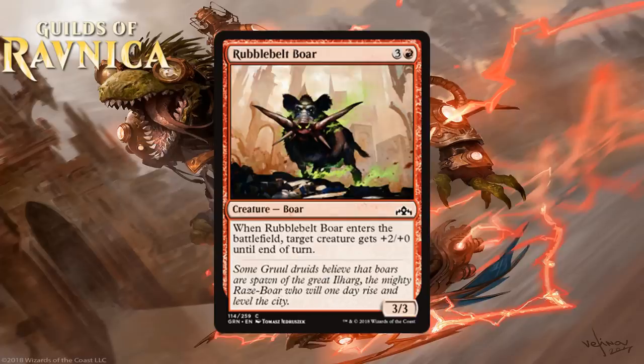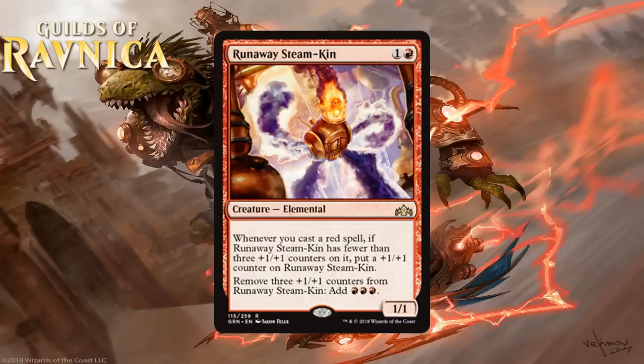Next we have Rubble Belt Boar, which for 3 generic and a red is a 3-3 common boar. When it enters the battlefield, target creature gets +2/+0 until end of turn. The base stats are passable, and the ETB trigger will typically make it so one of your creatures can attack that couldn't before, which is pretty nice. It also synergizes with Mentor by making a creature bigger and able to mentor other things. This is another solid filler level red common and another C.